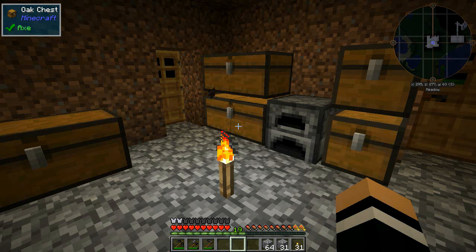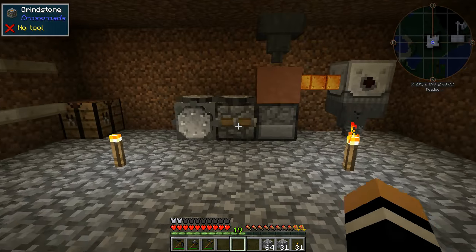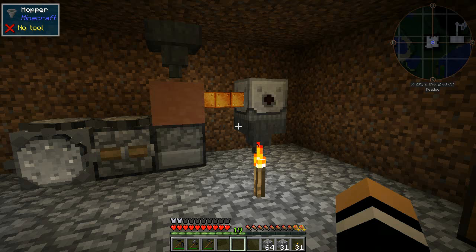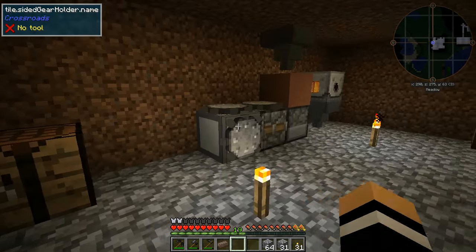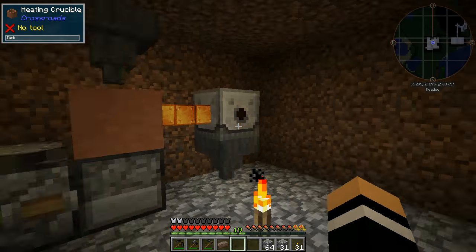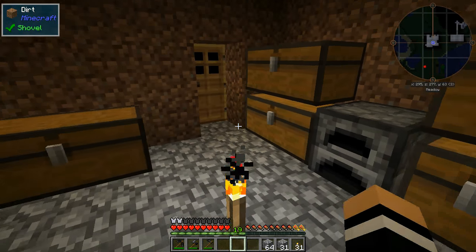Welcome back. This is Stu42 with another Minecraft episode - Episode 3 of the All The Mods Expert Pack. We've done quite a bit in the first two episodes. We've managed to get all the way up to having our copper and tin being smelted. We made this thing last time and I'm kind of racing through the first bit fairly quickly.